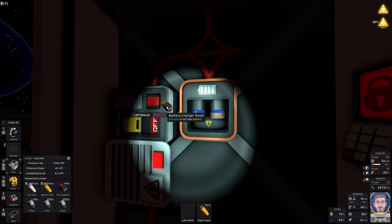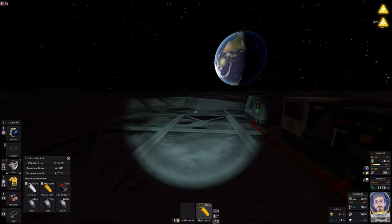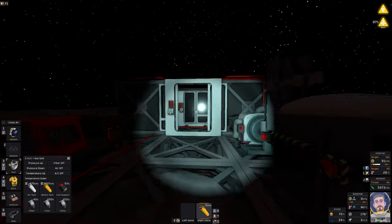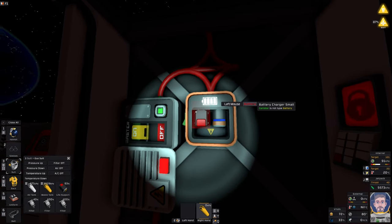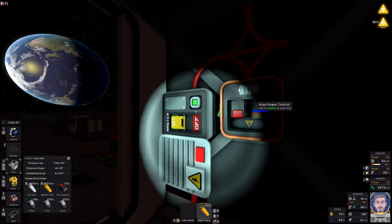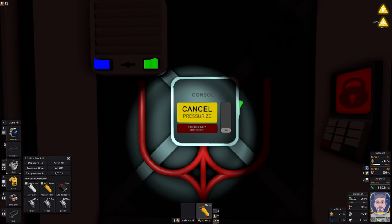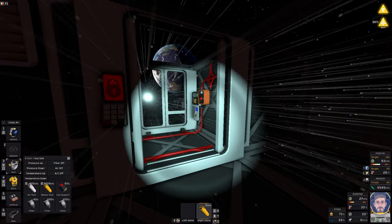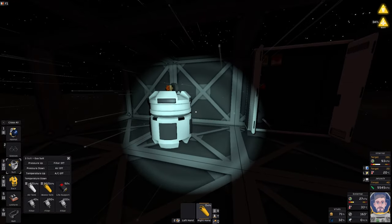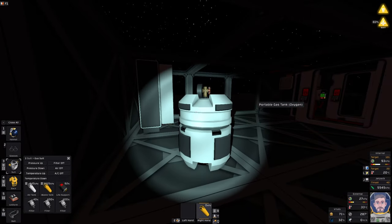Maybe I want to swap these two batteries. Maybe I should shove some coal in the coal generator — I'll do that later. At least it's going to be starting to charge soon, so let's cycle to interior. Let's go inside — inside we have some air. I will need to change my waste canister and refill my air canister.